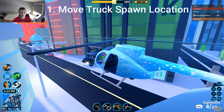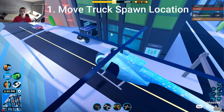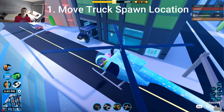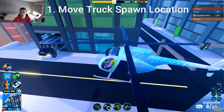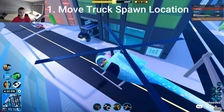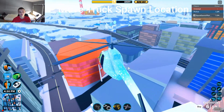Number one: move the spawning location of the truck. Why does the truck need to spawn at the bank? As you saw in username's video, every time the truck opens for a robbery and police hop in, everyone gets out of control — especially in public servers. Everyone crowds around with their vehicles blocking the truck so it can't even get out of its garage. The bank is a pretty popular location on the map, so I recommend moving the whole truck spawning area to a totally different location.